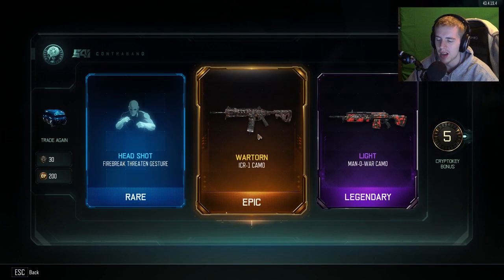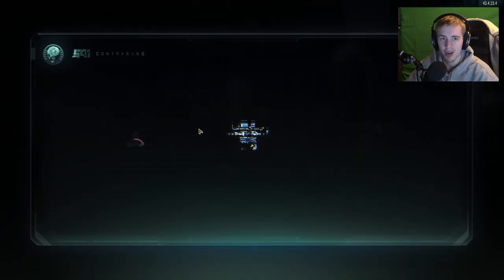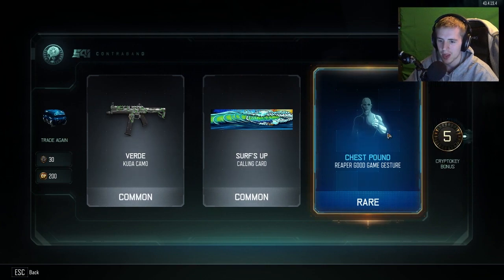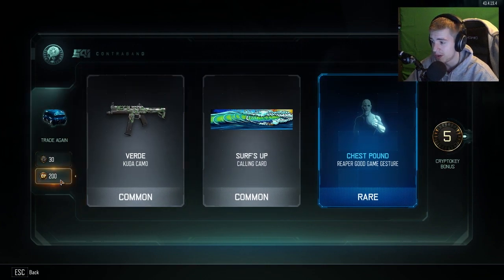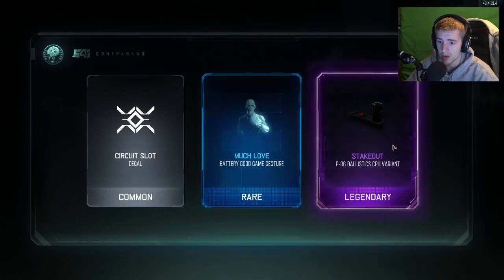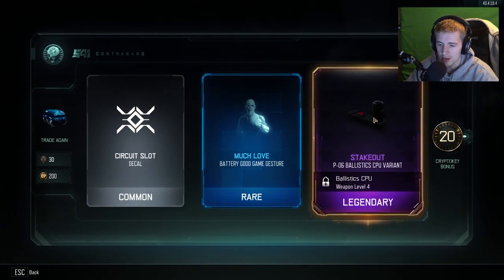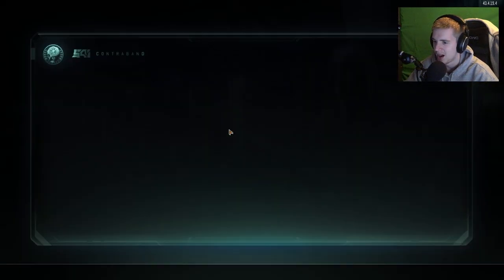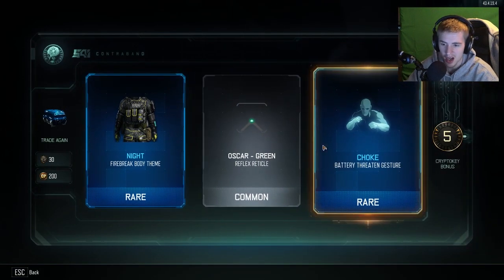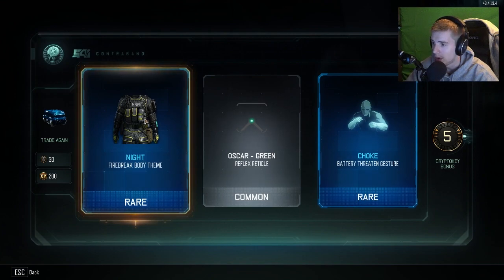I've seen some gear around the community that looks really cool, not to mention the hero gear for the specialist - I know you don't get that from supply drops but it looks really cool. Oh, I think we got another legendary here - boom. We already have that one. I feel like we're going to have a lot of duplicates. There's always the Argus - nope, ain't happening. Somebody said if the Argus is in the epic flashes you're definitely not going to get the epic, which has been pretty true. We got the P06 Ballistic CPU variant - it just looks the same honestly.